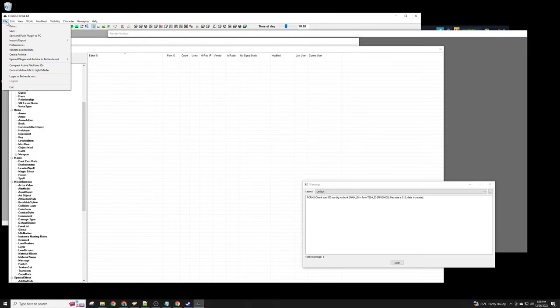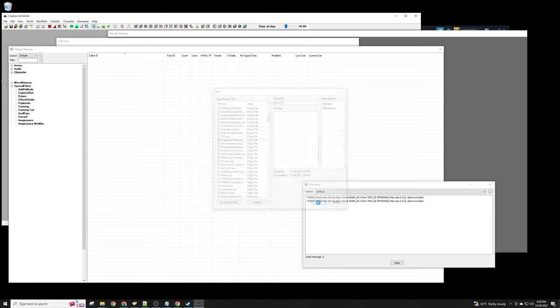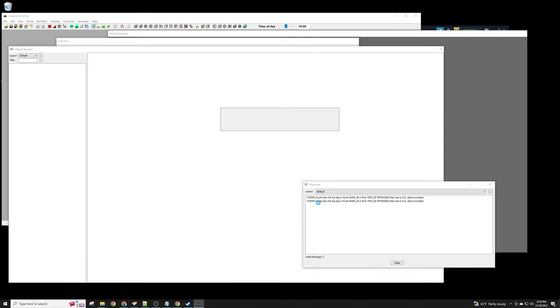Back in the Creation Kit, go to Data — this is good because it'll show you how to load up a mod you haven't been working on. Select Fallout 4 as the master, then find your mod. You can press the first letter to find it. Here's 'Eyeglasses at Start,' and you have to click to set it as the active file, then click OK.